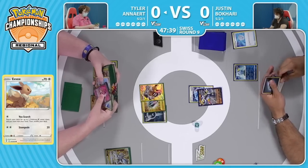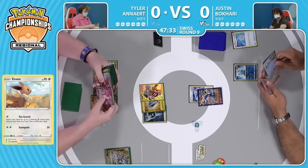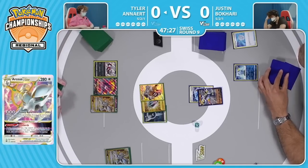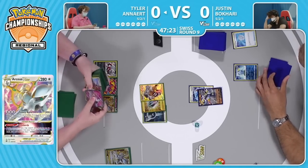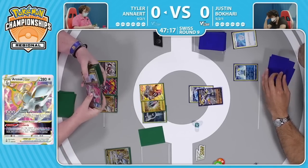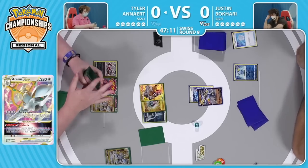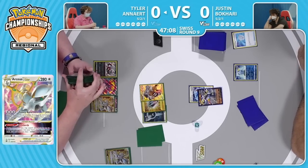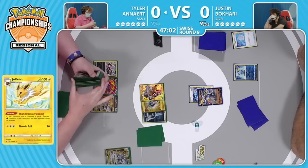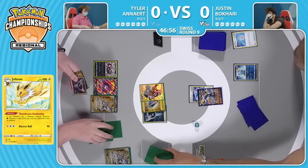We see the Arceus V-Star come down right away — there is the V-Star power. Interesting to see what will get grabbed off of this Starbirth. With no way to power this Pokemon up in a single turn without having any energy on it besides Raihan, Justin smartly is not going to take a knockout on this Eevee. He understands that Raihan is a very viable way for this Arceus to start swinging as soon as this turn. Tyler could get the Jolteon and then get an Arceus V — there is a double turbo energy in hand. You could evolve into the Jolteon, which I think is the obvious grab here. You want to turn off the potential Shady Dealings, and then you could attach a double turbo energy to a benched Arceus V and go for the Trinity Charge.